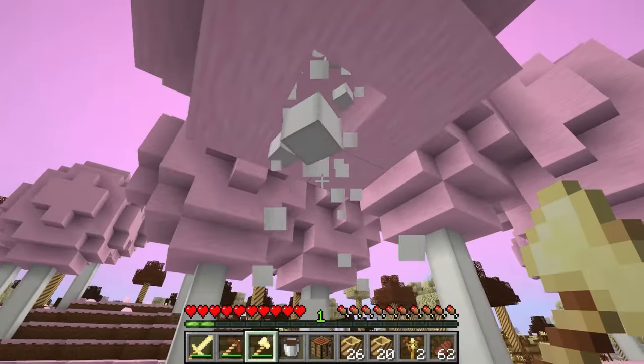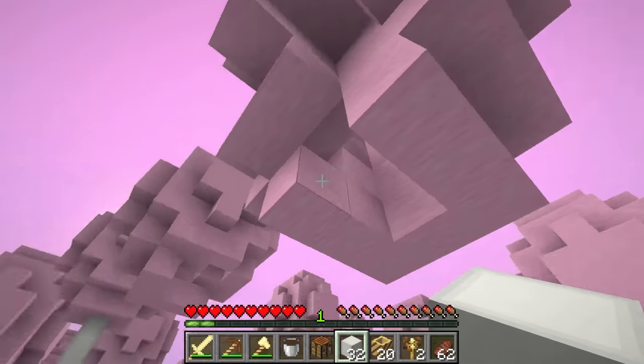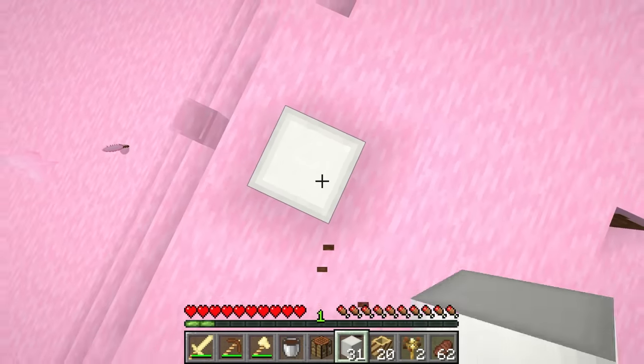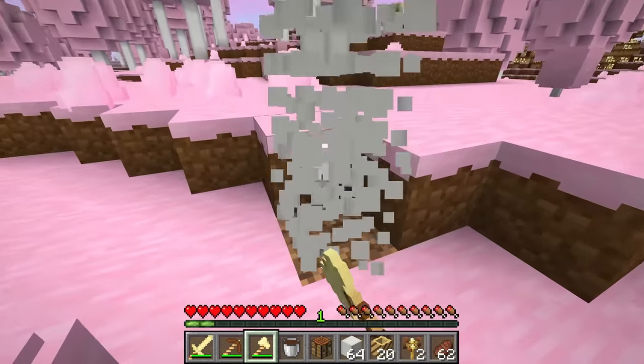Let's mine this tree. We get white candy blocks! And what do these leaves drop? Cotton candy saplings! We need to get a ton of these. It's so satisfying mining these trees because they all just break at once. Why don't normal trees do this? I don't know.